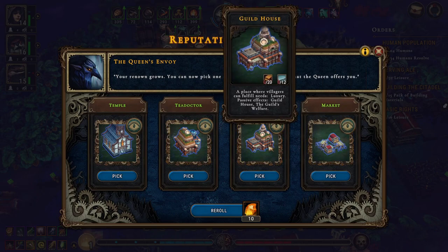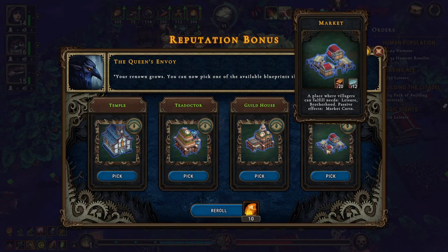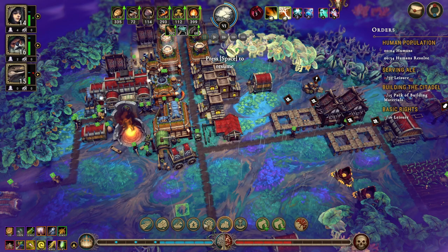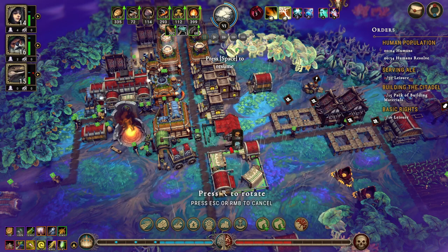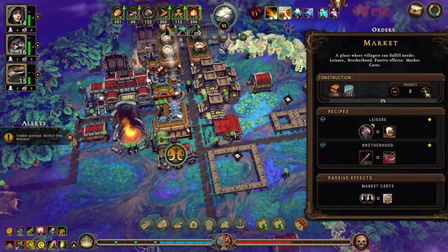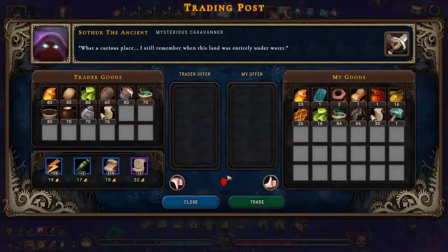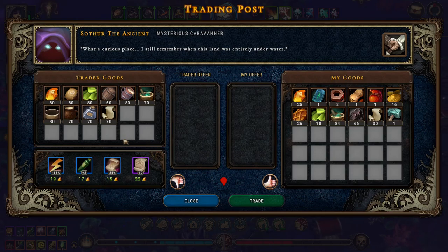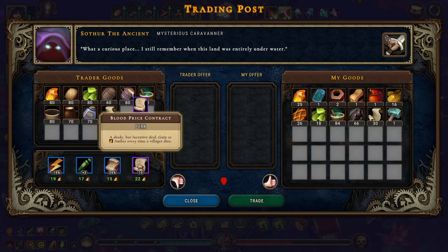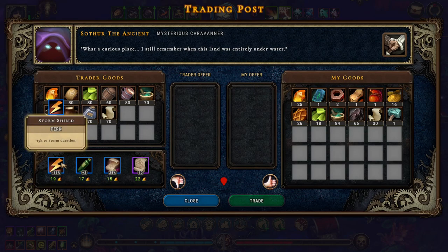The market is — market. That's the power size of the market. All right, yay — I remembered the trader. Fuel burns longer, getting 10 amber — no. Plus two to one production — no. Minus 15 percent to storm duration — yeah, okay, I guess.